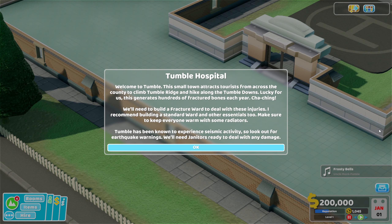Hello everyone and welcome back to Two Point Hospital. Today we're starting Tumble, a new hospital from a small town that attracts tourists from across the country to climb Tumble Ridge and hike along the Tumble Downs. Lucky for us, this generates hundreds of fractured bones each year. We'll need to build a fracture ward to deal with these injuries.